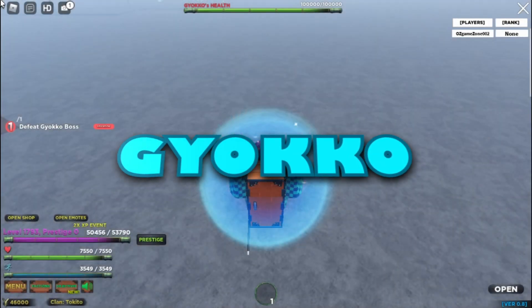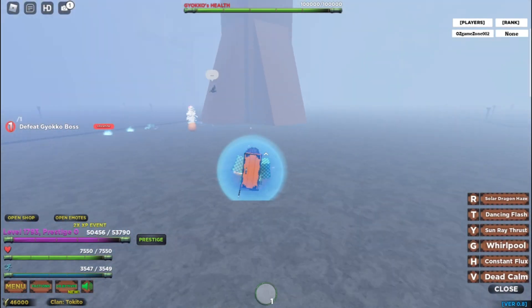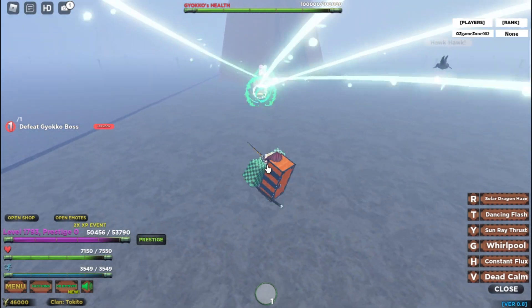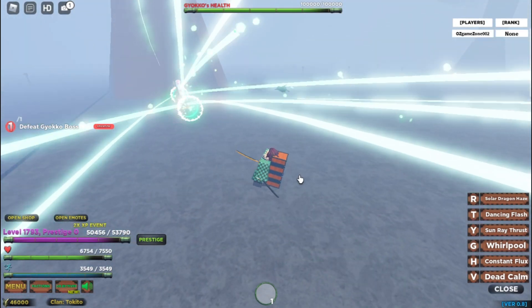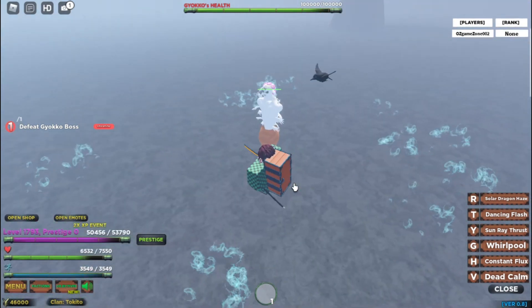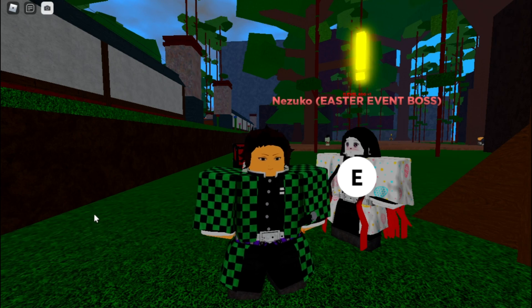Now for Gyoko's blood demon art — I don't actually have it anymore since I spun it away, so this will be brief. His first move shoots fish at enemies, and his second move stuns you.